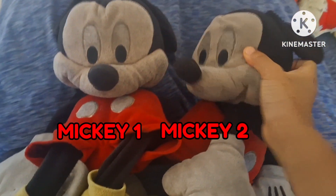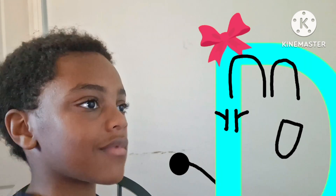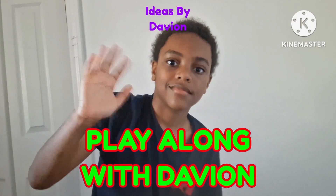Mickey 1 and Mickey 2, that's a smart idea to do. Happy friends for me and you. With my friends by my side, we're going to have the greatest ride and now we're going to make it wide. So if you want to join and play along, then go ahead with Davion cause we're gonna get this thing done. So if you want to come out and have a run with a lovely beautiful sun, then come on, play along with Davion.